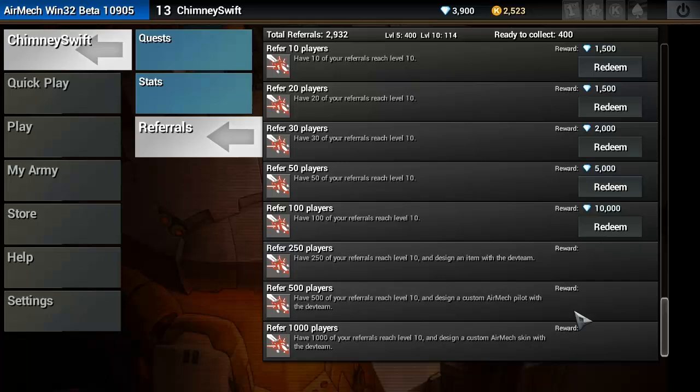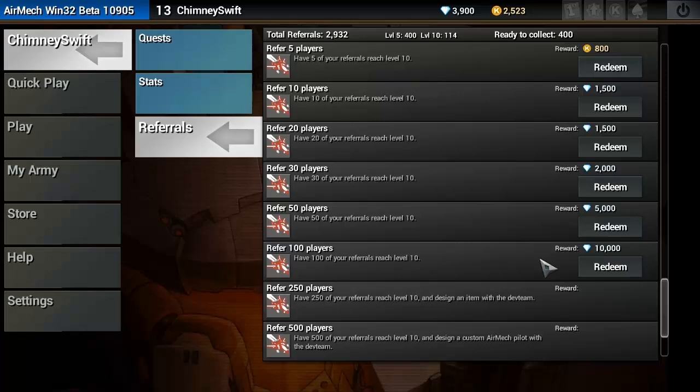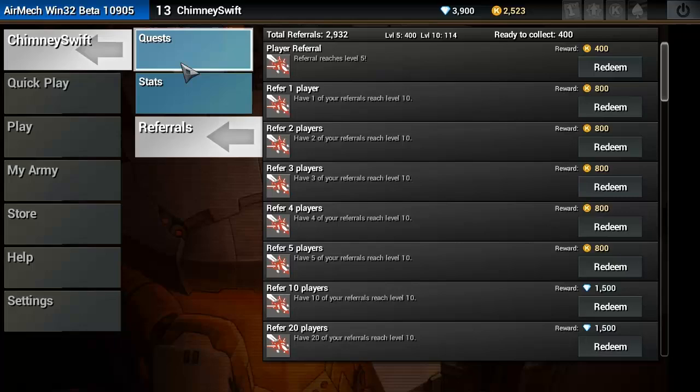If we get to 500 referrals that reach Level 10, we could design an AirMech pilot — maybe a ChimmySwift pilot or a generic Swifter pilot that you guys could play as. And if we get to 1,000 that reach Level 10, I'll be able to design a custom AirMech skin with the dev team. I'm keeping you guys in mind — I'm not doing this for me, I want to give back to you. It really doesn't take long to get to Level 10 and it's a really fun game.